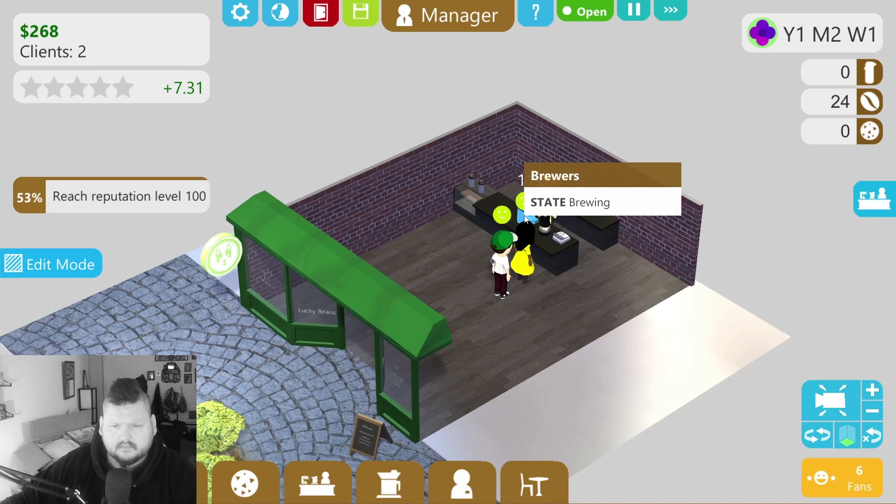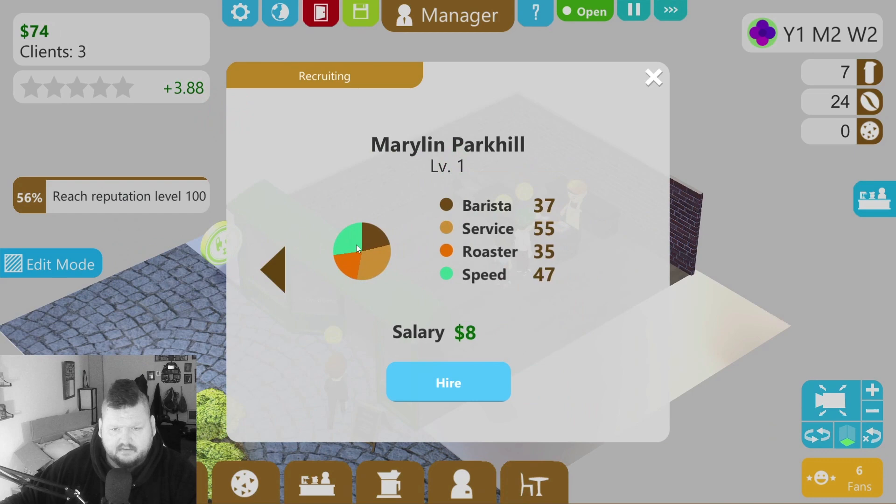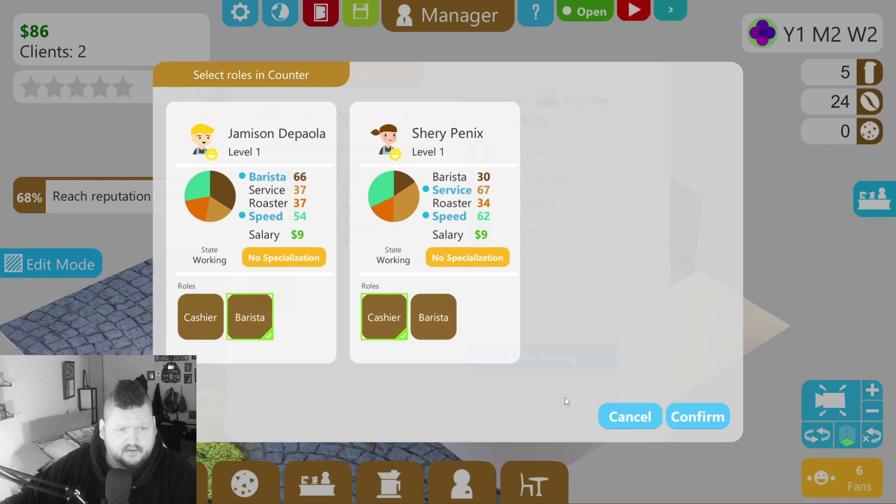Oh please don't be upset. Let's see if we can hire another person yet. Let's hire a cashier — service 67 versus service 55 — we're going with service 67. She needs to be assigned to cashier, not barista, and he can be barista because he's much better at it. There we go.